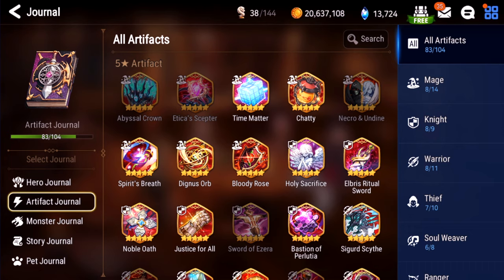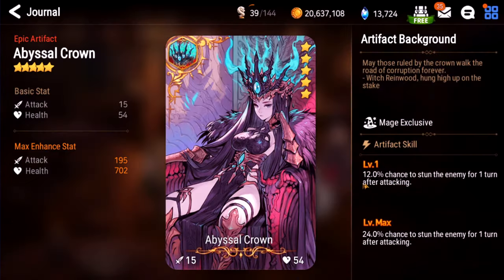Without further ado, let's begin. Artifact number one: Abyssal Crown. This artifact is annoying as all hell. It has a 24% chance of stunning an enemy for one turn, and it procs off AoE. So if you've ever versed a Dizzy and she stuns your whole team, she's probably using Abyssal Crown. This one's annoying as shit, so I give it an S.